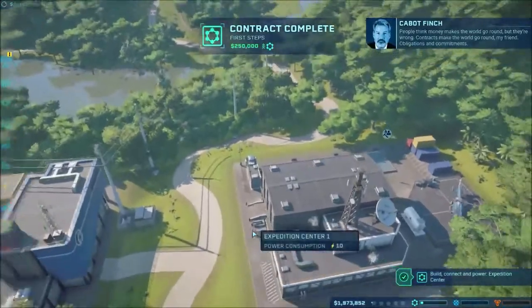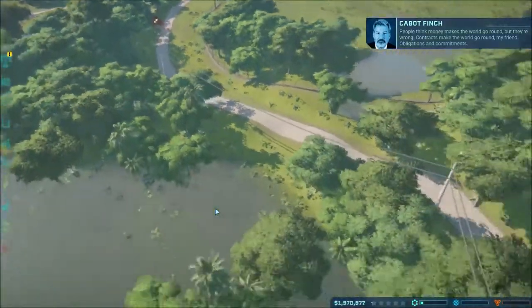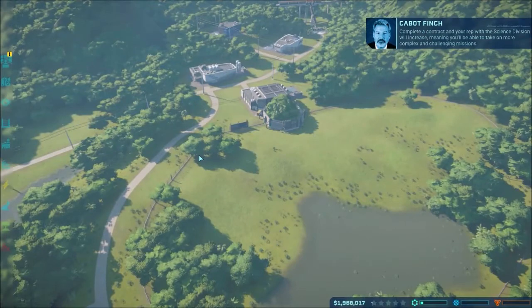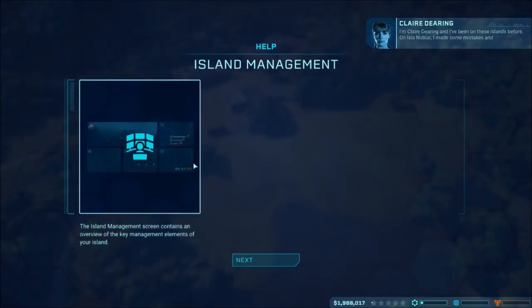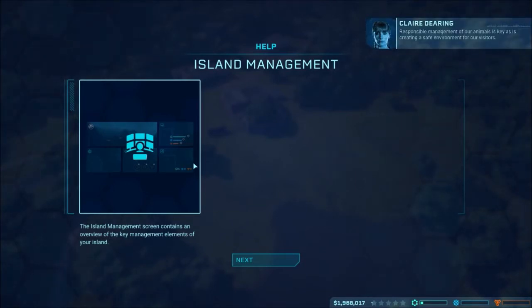Okay, that's getting done. Path not connected. There you go. The company makes the world go around. But they're wrong - contracts make the world go around, my friend. Obligations and commitments. Complete a contract and your rep with the science division will increase, meaning you'll be able to take on more complex and challenging missions.